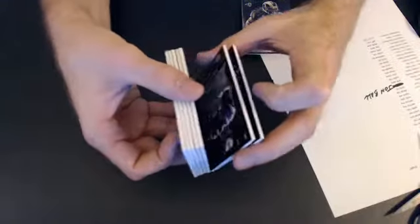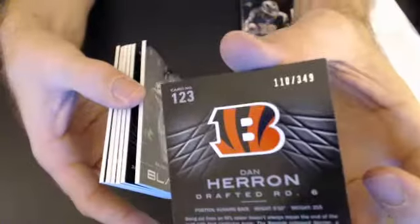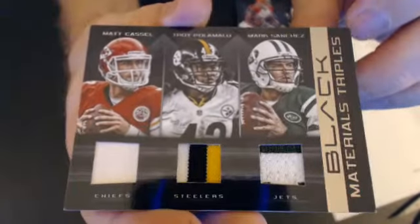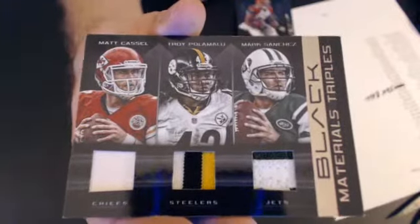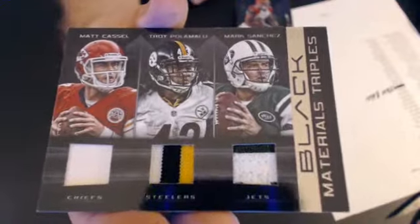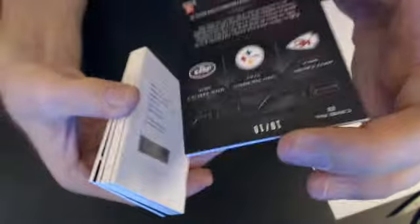Let's see if we got any more base here. A couple base, then we get into our hits. We got a Dan Heron rookie, goes to Justin, 3-49. We go ahead and flip — we got a triple patch: Castle, Polamalu, and Sanchez. Kind of an odd combo there — two quarterbacks and a safety. That one's 10 of 10. Wow.